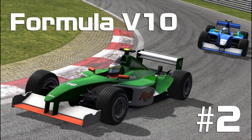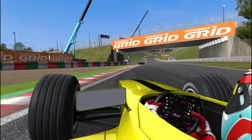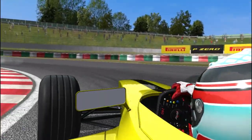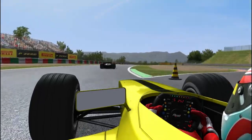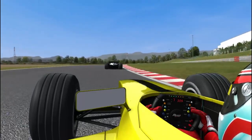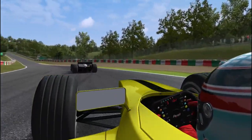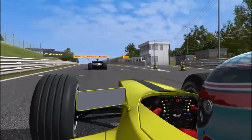Number two: the Formula V10 in Automobilista. Those who know me well know that this list wouldn't be complete without some sort of V10 Formula 1 car. In my eyes this is the best Formula car available to drive in sim racing, full stop. Reiza have perfectly captured the brutality of this era of Formula 1. This is one of the only cars that I would actually recommend running a high level of traction control just to be able to stay on the road. The learning curve is steep — there is so much power and grip that it can almost be intimidating at first. When I first started driving it, there was so much power and grip that I couldn't keep up with the performance of the car; I was letting the car down.